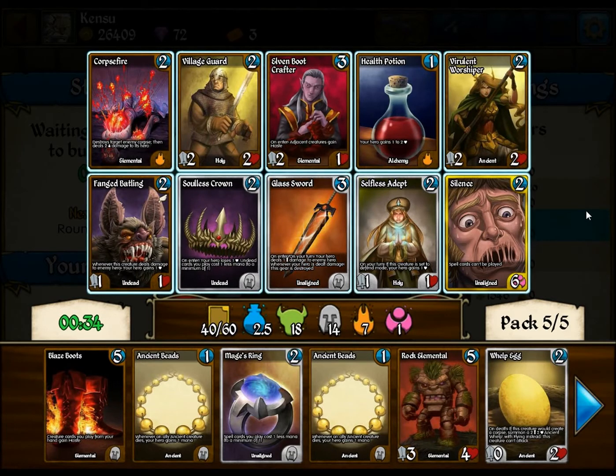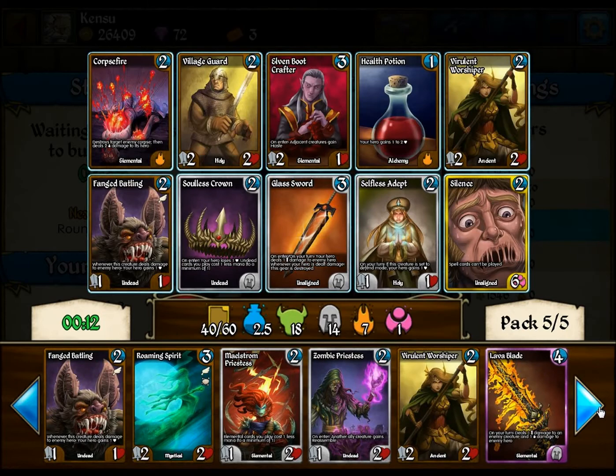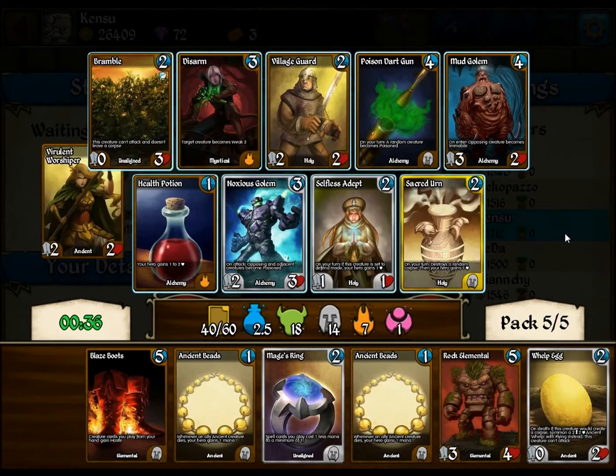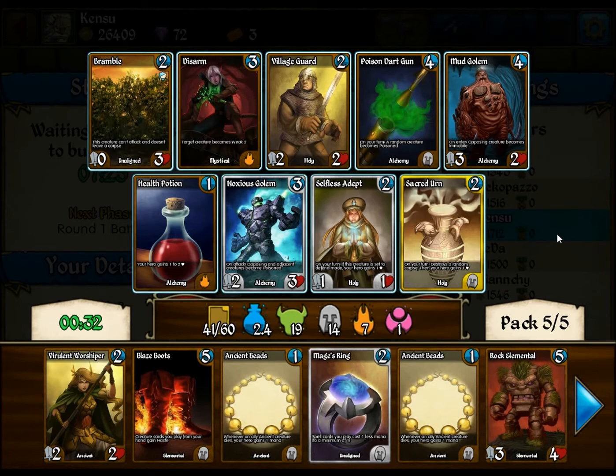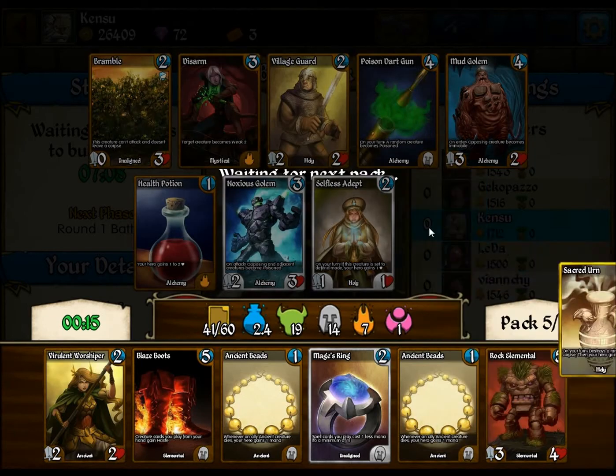I don't want the Silence — I don't think I'm gonna play two of those. Am I gonna first pick an Ancient two-two Bear? This pack is miserable. No removal. I don't have enough undead stuff for that. Maybe the Rotted Remains. I think I'm just going to pick up over there. Sacred Urn is good, so is Noxious Column. I'm going to go with the Urn. I don't even know if it's going to make the cut though. We'll try it and see what happens.